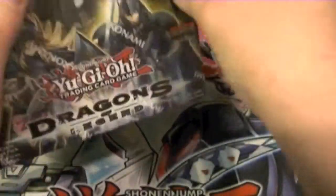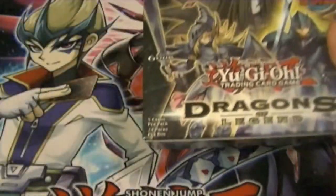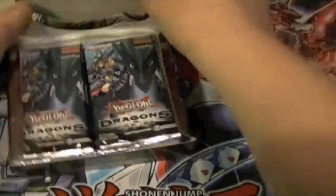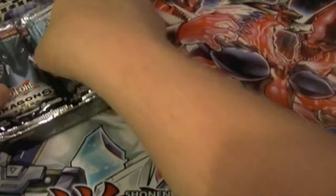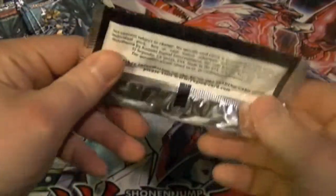The first box wasn't too bad — got two Soul Charges, two Wire Taps, so wasn't too disappointed with that. Got all the Number cards I needed and a couple of Mathematicians. Hopefully this box will get me another Mathematician, one Ice Hand, two Fire Hands, and hopefully the Eye of Timaeus and the fusion cards.